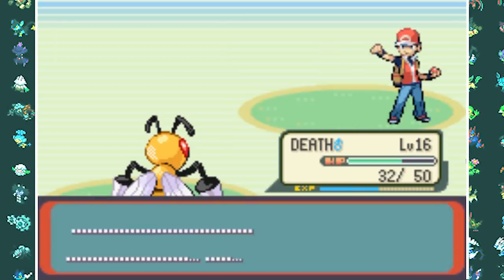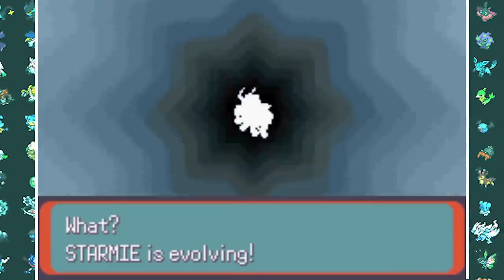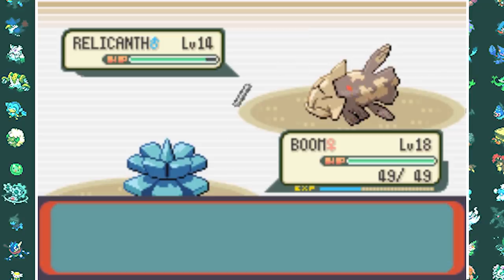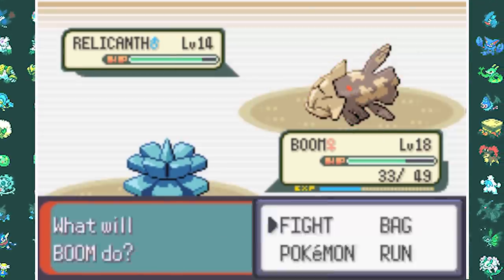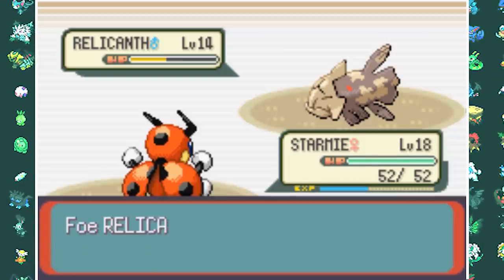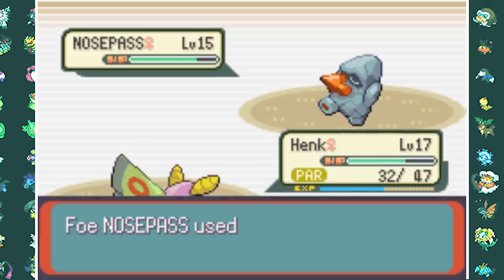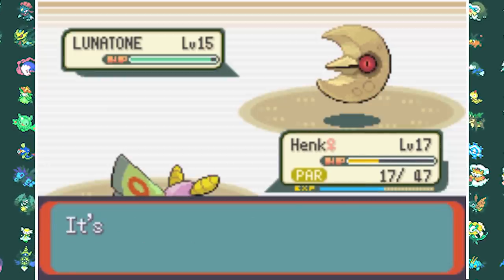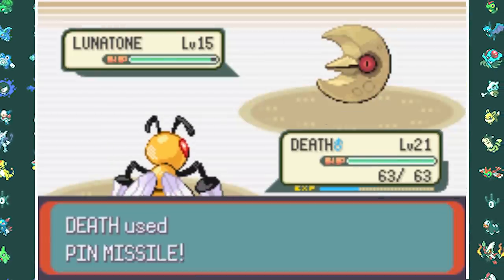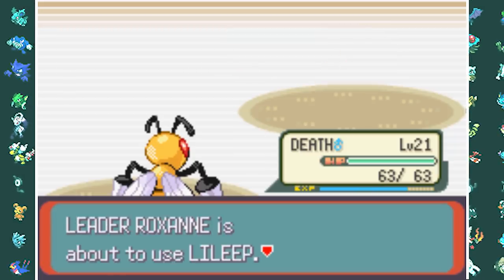I knew my team wasn't ready for a Gym so I grinded a little more, and Ledyba evolved into Ledian at level 18. After that grinding session I thought I could take down Roxanne, but I didn't count on her Relicanth who literally swept half of my team. Now with my memory refreshed, I was ready for the second attempt and it went way smoother. I knew her first Pokemon would be Nosepass so I led with Dustox. I did some decent damage with Psybeam but then she switched in Lunatone who took me down with a rock to the face.